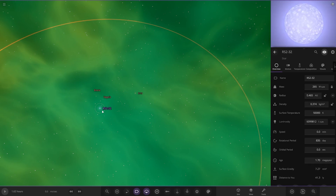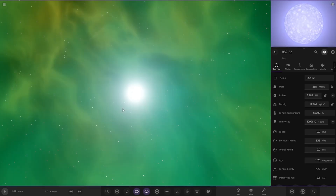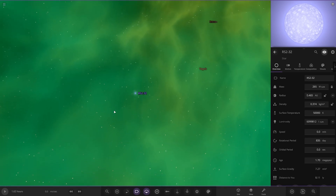Zooming out, I guess we'll go to this blue star here. This one's 0.4 AU — it's pretty big, very luminous. Maybe it's like an O-type star.